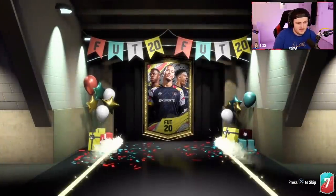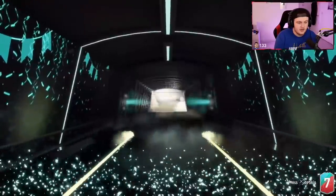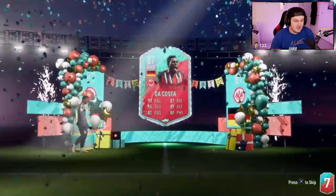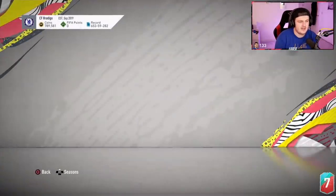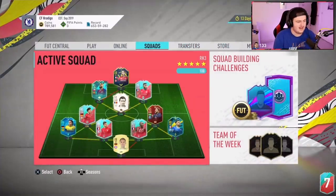Here we go with the actual good pack — FUT Birthday Party Bag. Please, it's a FUT Birthday — good start. German... right wing back, Da Costa. I mean it's a good card, I actually like this guy a lot — that's a really good card. I'd be happy with that. Does it fit in the team? Not really unfortunately.